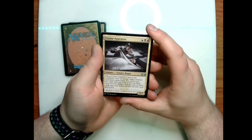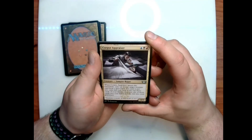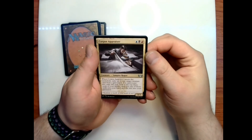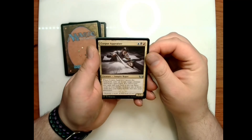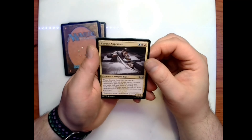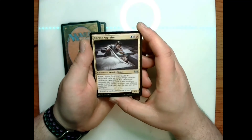Corpse Appraiser: blue-black-red for a 3/3 vampire rogue — when it enters the battlefield, exile up to one target creature card from a graveyard; if a card is exiled this way, look at the top three cards of your library, put one into your hand and the rest into your graveyard. Flavor text: 'Scarcely a mark — a true work of art.'